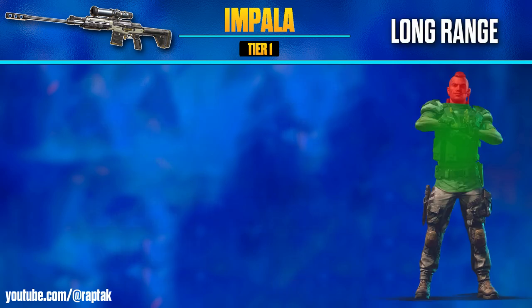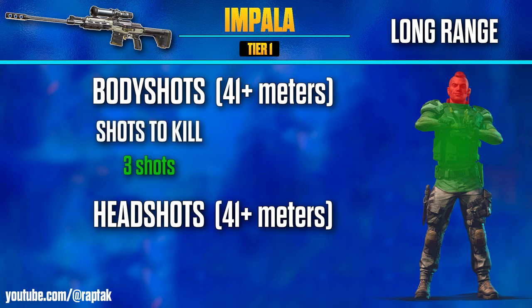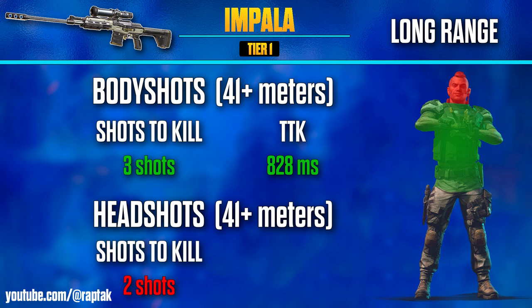For the second damage range of the Impala, from 41 meters and above, it requires one extra shot to kill to the body, meaning we are now up to 3 shots to the body or limbs to kill at long ranges, giving us a TTK of 828 milliseconds — which, spoiler alert, is the worst performing sniper rifle in terms of body shot damage. For headshots, we're also up one shot, requiring two shots to the head to kill. A shot to the body and one to the head will also do, giving a headshot TTK of 414 milliseconds.